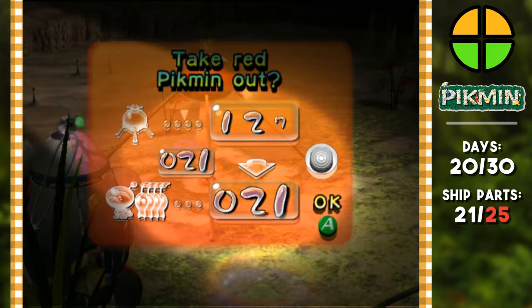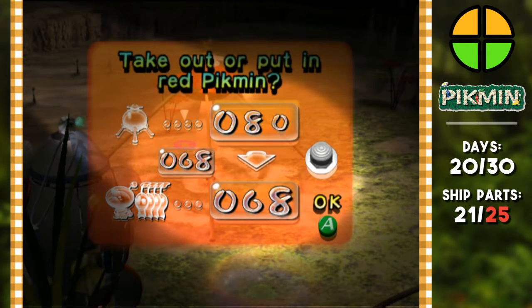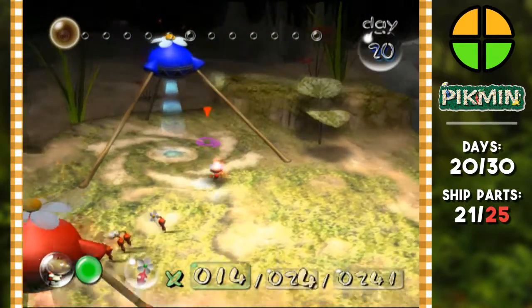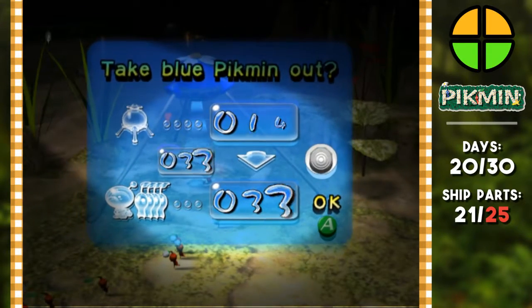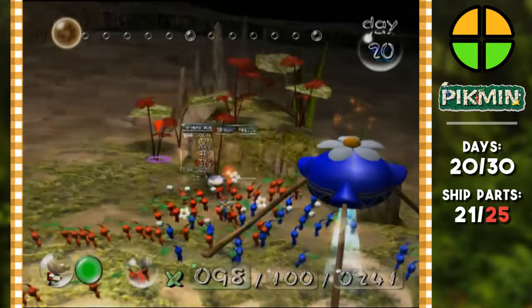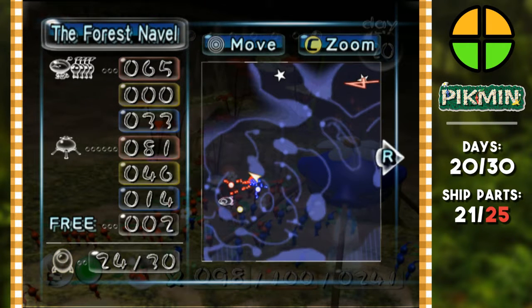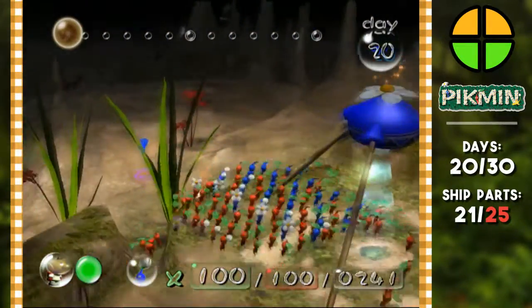I'm gonna bring a lot of red pikmin and a lot of blue pikmin. I don't want to come all the way back just for another type of pikmin — that's a waste of time. We're gonna bring twice as many red pikmin as blue and max those guys out. I remember they breathe fire. Let's see the quickest way to get there — drop down to the right, go north, then follow it around. Keep up boys, today is a big day.